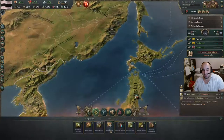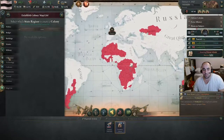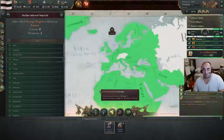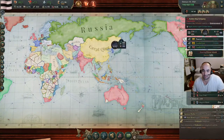Our colony is now done. We will switch and put a colony there. We will also go into diplomacy and change our declared interest away from Great Britain and to Patagonia instead, because we'll colonize down there — there is no malaria malus and you can get gold.